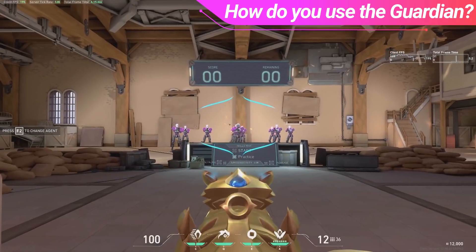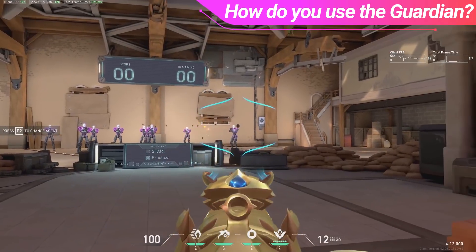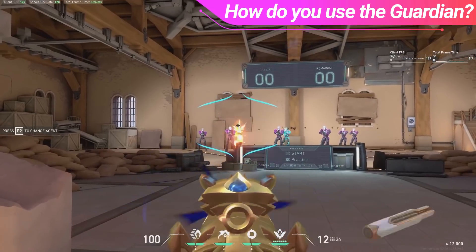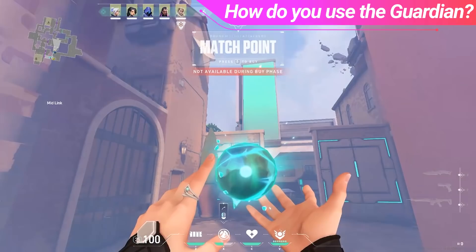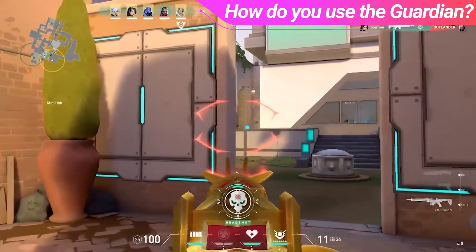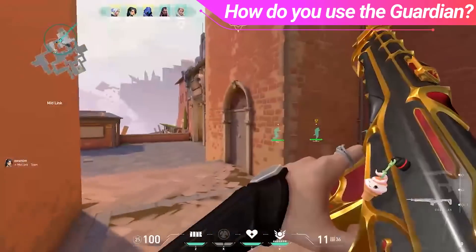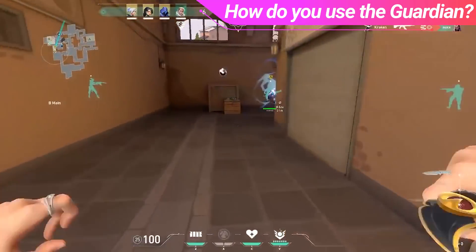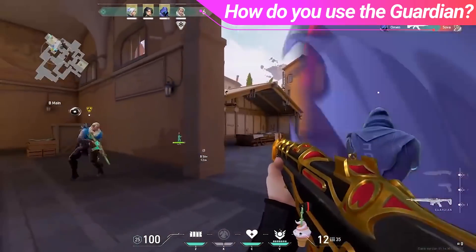There is another thing that really stands out about using the Guardian, and that is its ADS usage. Because the Guardian is a tap fire gun exclusively, ADSing is not actually a bad idea, and with that 1.5x scope it really becomes a nice strength for the gun. Now I wouldn't be ADSing in every single gunfight, but if you want to use the Guardian as a sniper rifle on earlier rounds and just aim down longer angles like C long on Haven and look for those headshots, I highly encourage you to do so. Be careful not to overpeak with these angles, but if you're looking for a quick kill to fall back on, this is definitely a gun you can do that with.